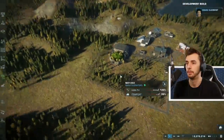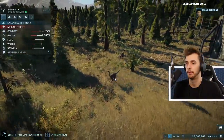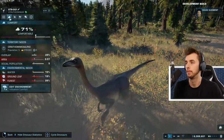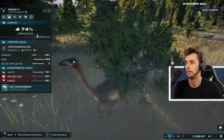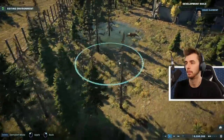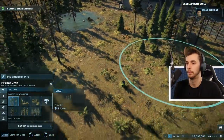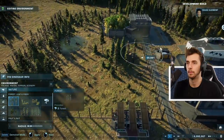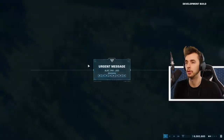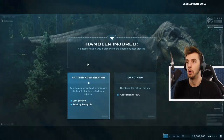Look at this latest dinosaur - the Struthiomimus. It literally has a beak instead of teeth, it's an herbivore that prefers to move in herds. Overall a fantastic addition to the park. It needs a little bit more forest. Oh - urgent message: a dinosaur handler was injured during the dinosaur release process.